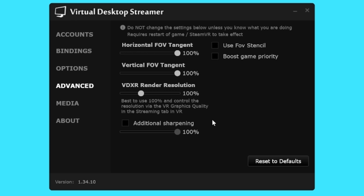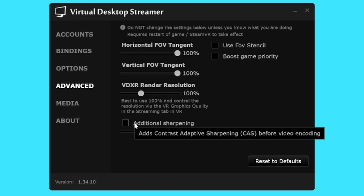Next up, there is a new setting which arrived with the version 1.34.10 update: Contrast Adaptive Sharpening, which helps to reduce blurriness introduced by the encoding and decoding process — I will talk about this later during my test. That's it for now. Let's move on to the actual test, followed by my conclusion where I will reveal my sweet spot.